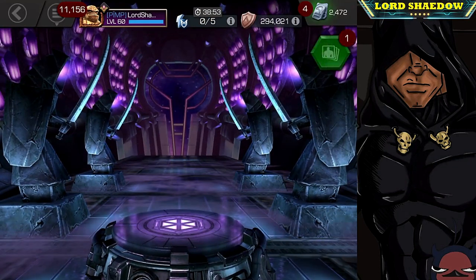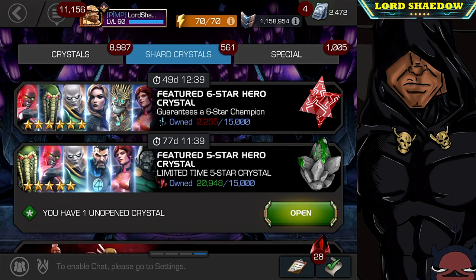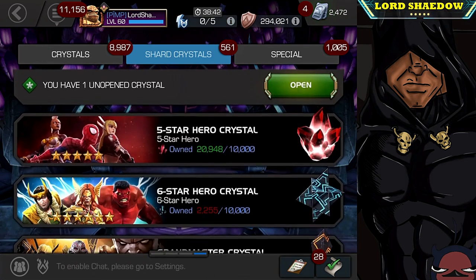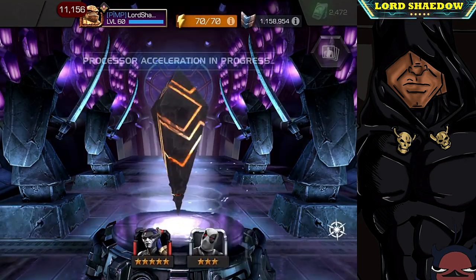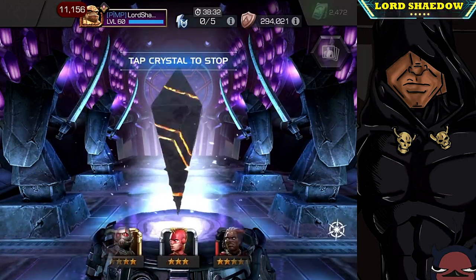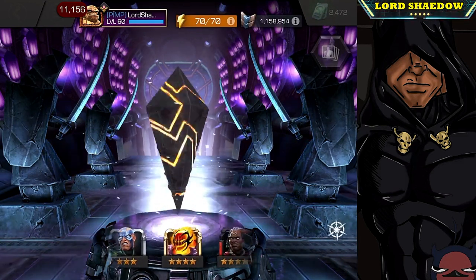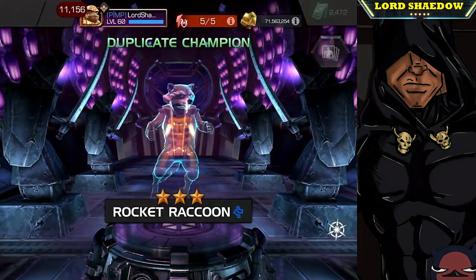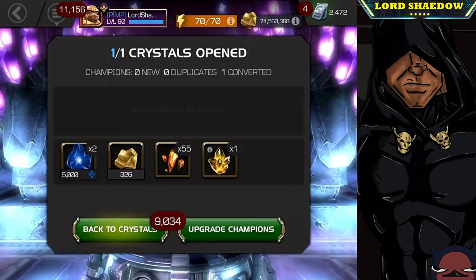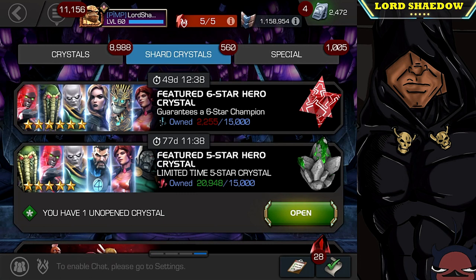I'll take those six-star shards — pushes me ever closer to another six-star. Now we've got a featured five-star and two basics. We're going to go ahead and open up this grandmaster crystal, aka the three-star crystal, even though we did get a four-star out of this crystal recently. One more and I would have taken that Drax — I'm thinking of taking Drax up next to rank three.